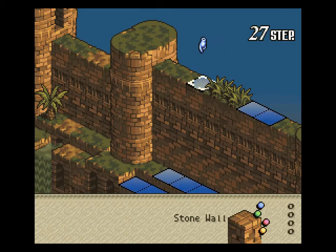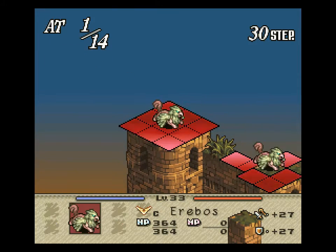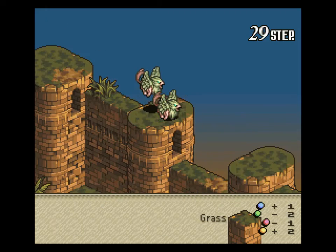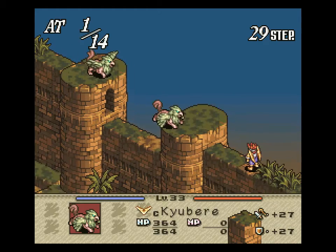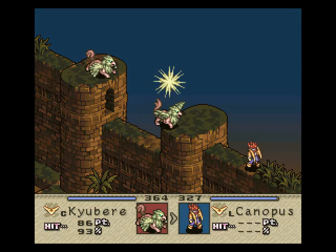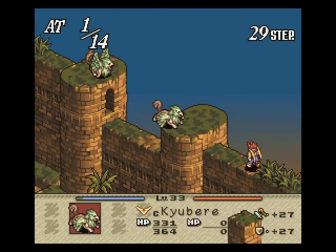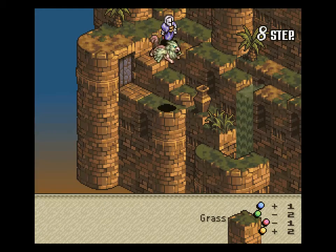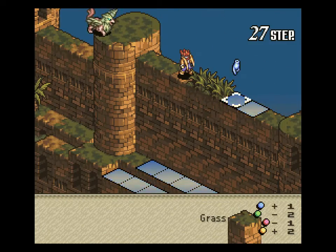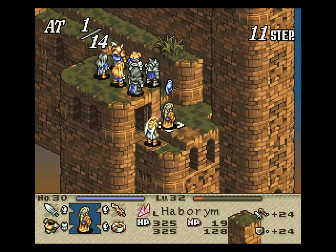Anyway, let's get Canopus up on the wall, of course. It's probably going to — yep — Windshot Canopus. 93% chance of hitting, 86 damage. Pretty good. I should probably point out that the crossbow guy should be able to hit us up on the wall.